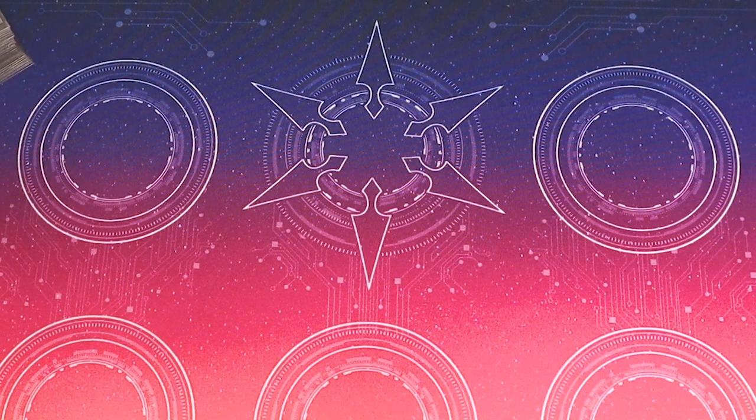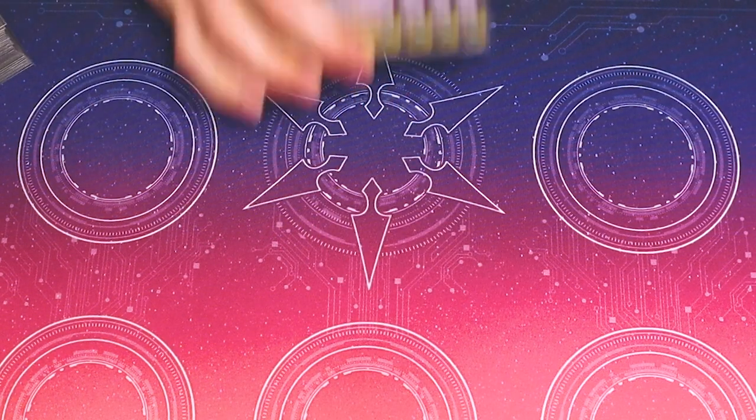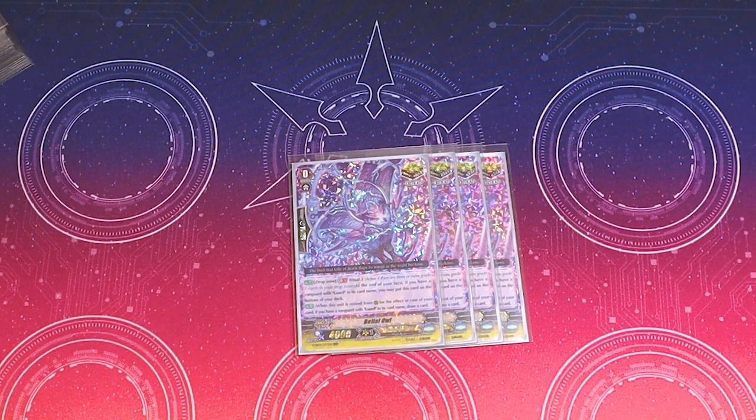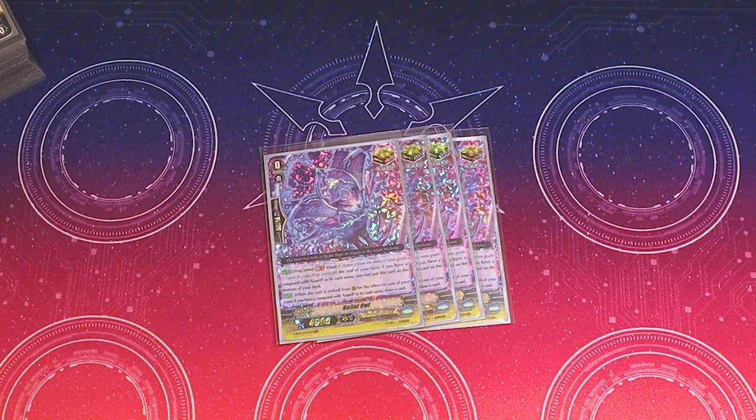Let's go into triggers. We run one over trigger Ulbaria, because two cards getting 100 million power makes everybody angry, and it's funny. This deck also runs down triggers — four copies of Belial Owl. Its skill is just too good not to run. It's a 10k shield, and the trigger power is only 5k, so just be aware of that. I have seen people drop it to two or three because of that reason, but in general this deck is already hitting for such big numbers that that extra 5k — I kind of haven't noticed much of a difference. Its skill is in the drop zone, GB1, Ritual 3 at the end of turn. If you have a Luard Vanguard, you can return this card to your deck — recyclable crits. Very good.